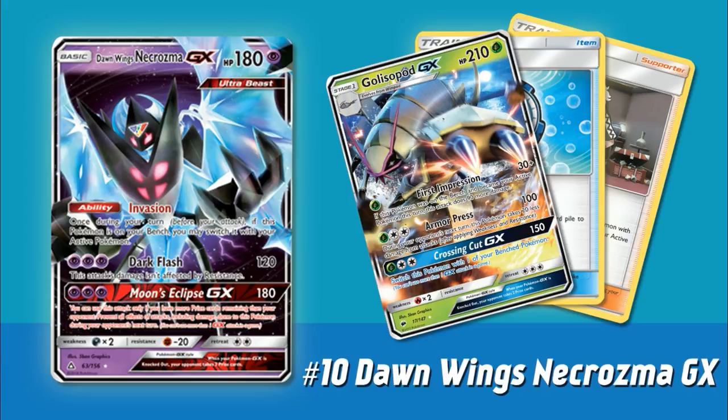Dawn Wings Necrozma does have a couple of attacks which aren't that bad, but Psychic Acceleration is kind of lacking at the moment, so we're concentrating on this ability. I think out of all the current archetypes floating around, Golisopod GX is probably the deck that most wants to abuse this, because First Impression requires Golisopod to come from the bench to the active spot every turn to get that 90 damage boost. If you play Dawn Wings Necrozma, you can keep using First Impression over and over.